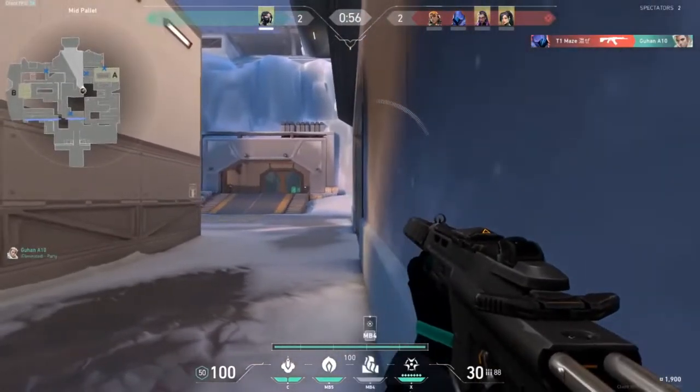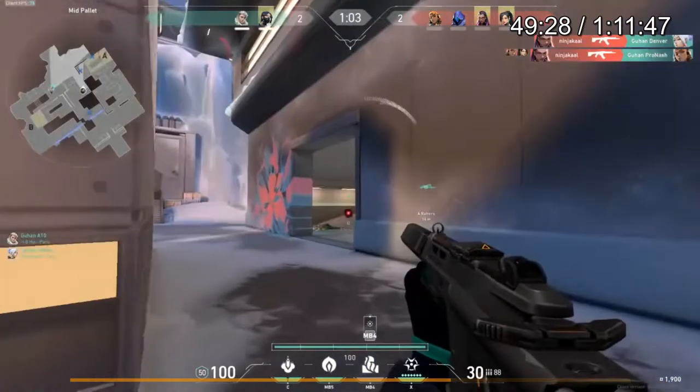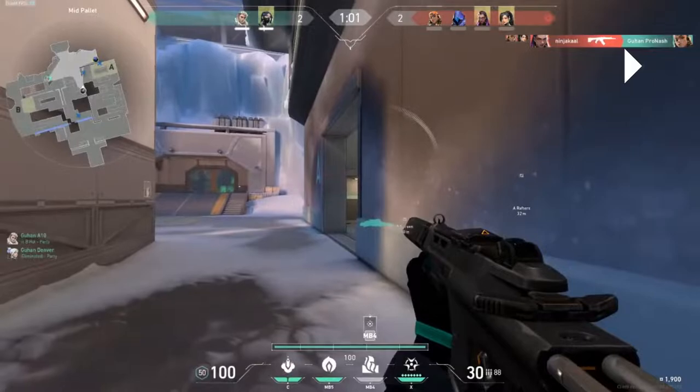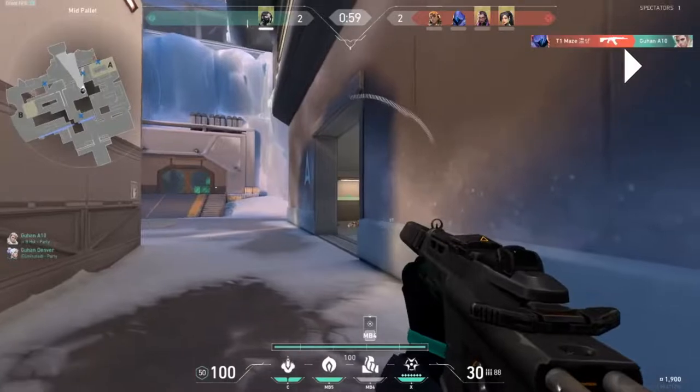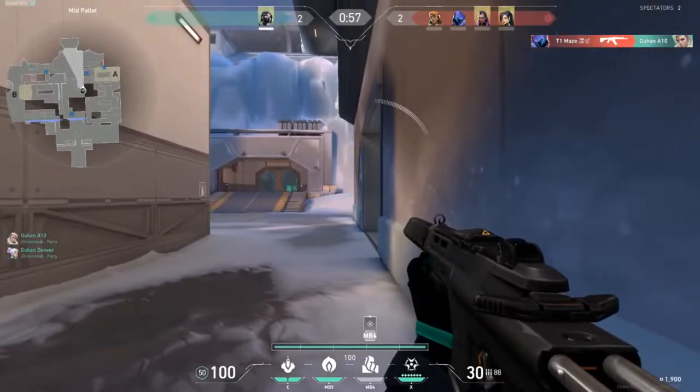At this point we just play for exit kills. I wouldn't stand here because the Sage wall is up and the Omen with the Vandal is pushed out of rafters right now. You're probably thinking you'll stand here and wait for someone to push screens, but that's extremely unlikely since they've walled off screens. What's more likely is that the Omen will continue pushing to CT spawn and you'll get into a gunfight — Vandal versus Spectre — which you're going to lose. The more unsuspecting thing would be to wait outside of T spawn or on top of belts and try to get exit kills with your Spectre at close range.